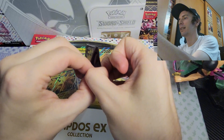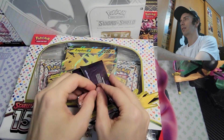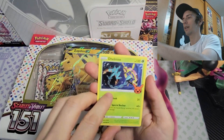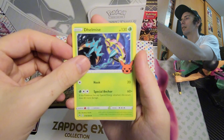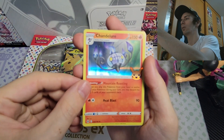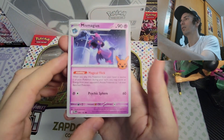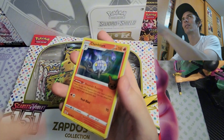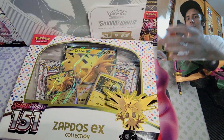Okay, first pack — let me get that opened up. See what we can find, hopefully something really good. We've got ourselves a Delmise — I've never seen that Pokémon before — a holographic Chandelure that looks really cool, and also a Miss Magius, also really cool. I would love to get a Gengar or a Gastly — I'm not sure if I have any of those. So we got ourselves one holo; I'll set that off to the side.